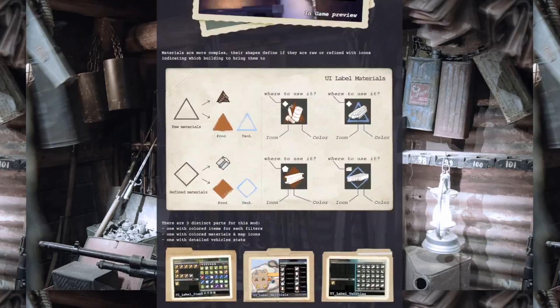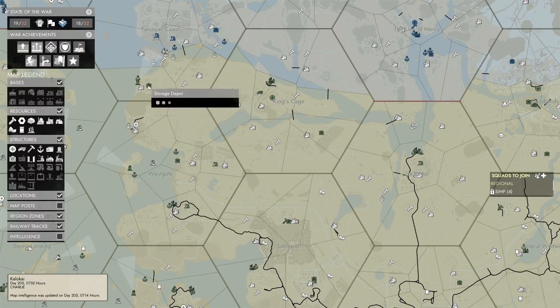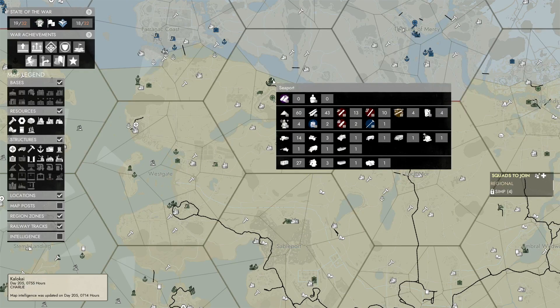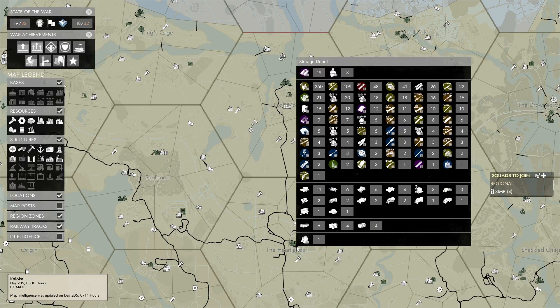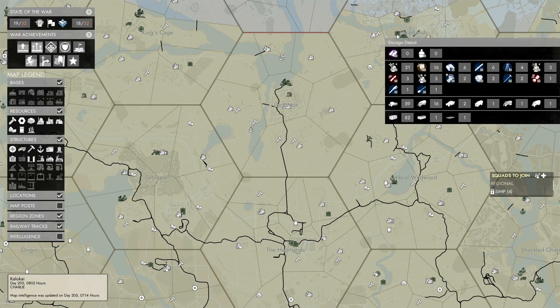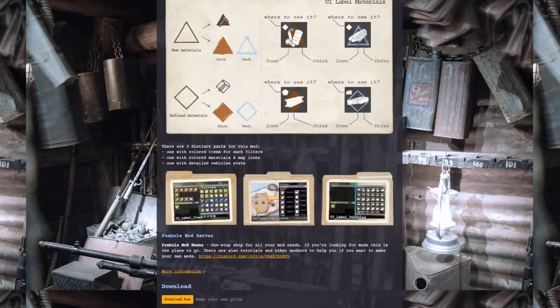The UI Label Icon Color Mod places all the different Foxhole items into colorized categories. This helps me out a lot as a logi player — I can scan over bases very quickly to see what kind of items are needed on the front. If I don't see many green icons, I know they are low on medical gear. If I don't see a lot of blue icons, I know they are low on utility items. This mod has helped me out so much and I highly recommend you get it.